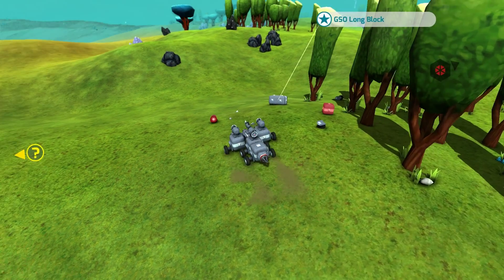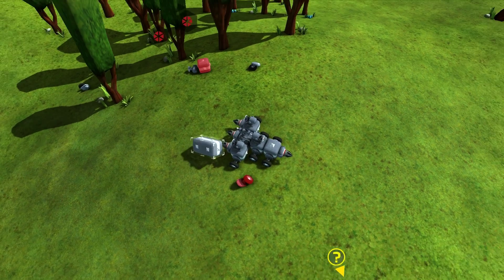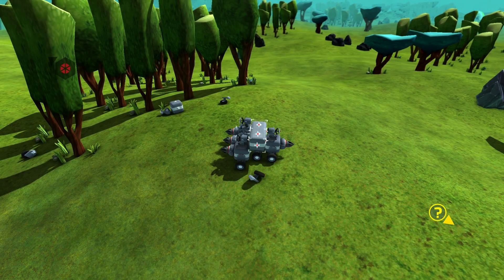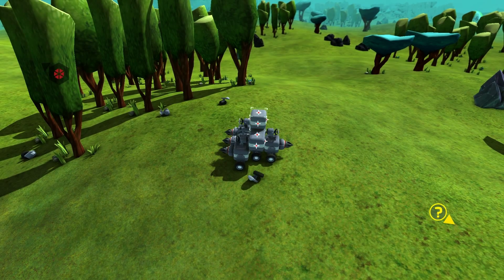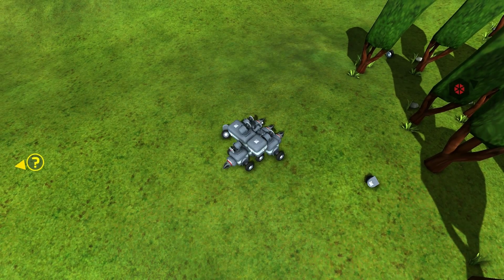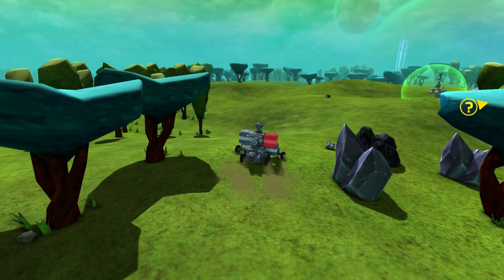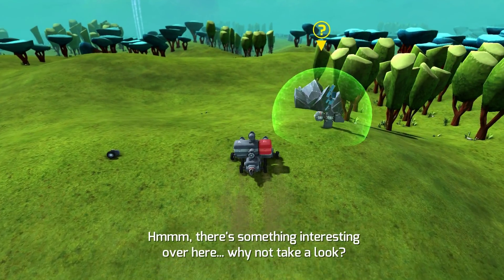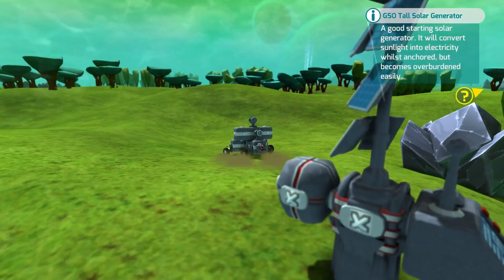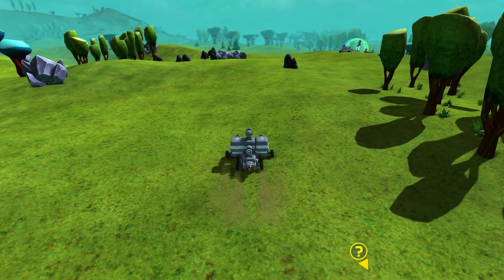We got our first long block — this is basically two blocks put into one, but it helps you out; it's a little stronger and takes a little bit more hits. I'll put this up on one side so that we can have a second row, and the reason for having a second row is now I can have an extra laser pointed in the same direction. There's something interesting over there where the little question mark is. Let's heal up real quick — that's pretty fast; I guess they must have increased the speed at which you can do that. I want to come over here and get this base as soon as possible.